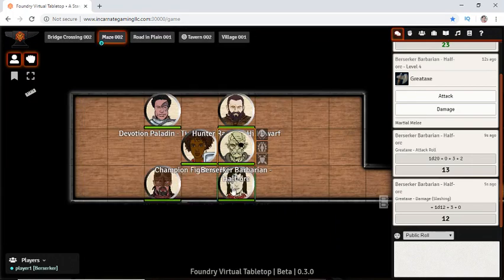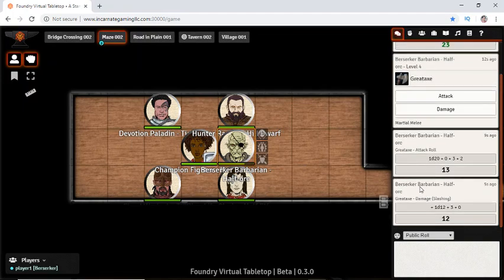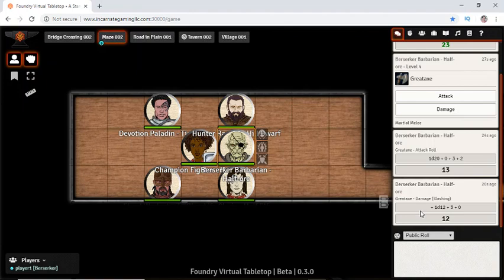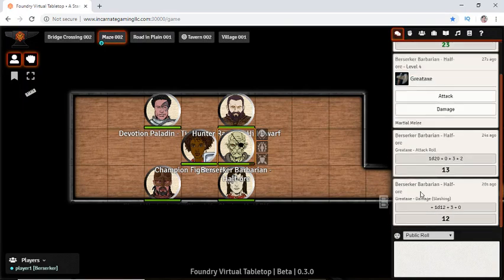We cannot apply the damage to someone else, but with that orange box around us we can apply damage to ourselves. So if it was them attacking us, we can right-click on this. It might be our responsibility to keep track of the damage — and remember, since we're raging, we take half damage because we're resistant to melee attacks.